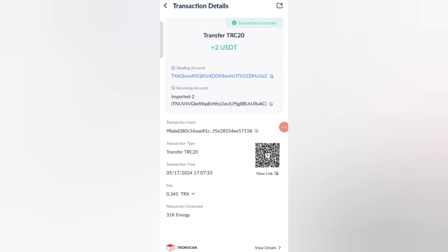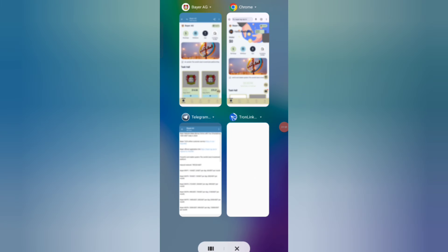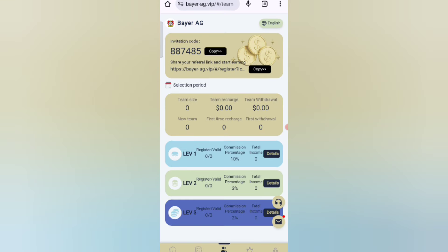As you can see on the screen, 0.3 USDT is successfully received in my wallet. Your commission will be received within one to three minutes. Now I will tell you how to earn more by inviting your friends — when your invited friends join, you get a commission. At level one you get 10% commission, at level two you get 5% commission.